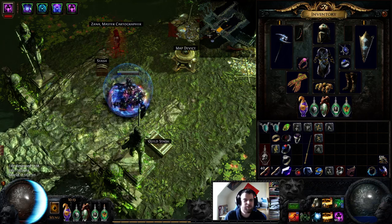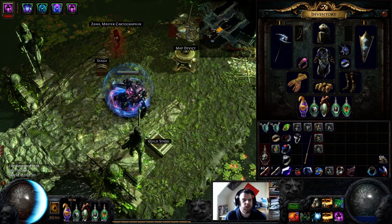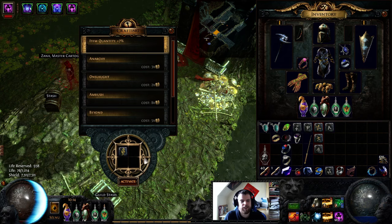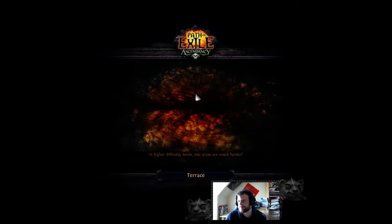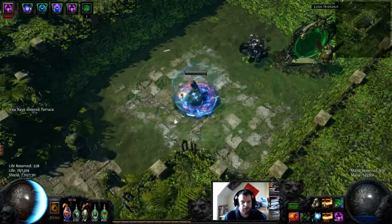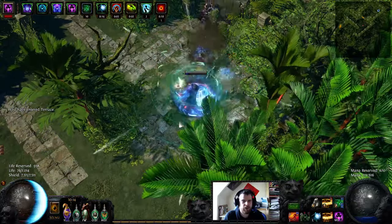Hello there and welcome to this build showoff. This is my lowlife hipster blender — poison blender, I guess I would say. Let's just do a map run and I'll show off the build afterwards. Not everything about this is fully optimized yet; I'm just level 82. It's a max block build with poison included.